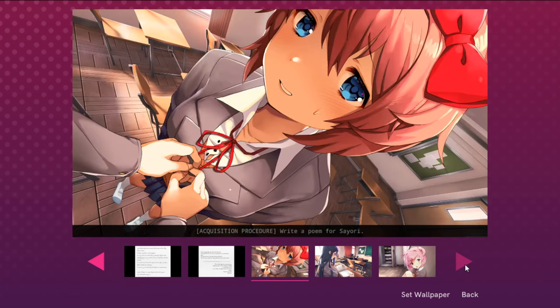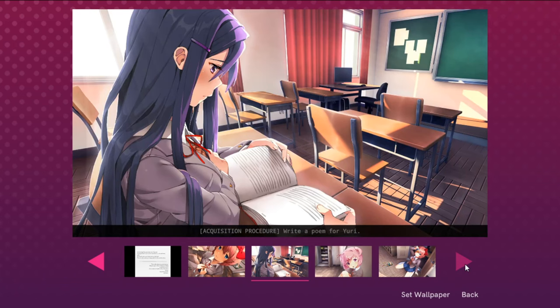With that done, there are the backgrounds. These are rather straightforward — write a poem for Sayori, write a poem for Yuri, write a poem for Natsuki.